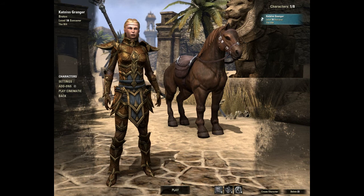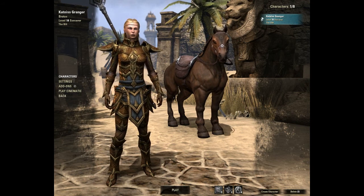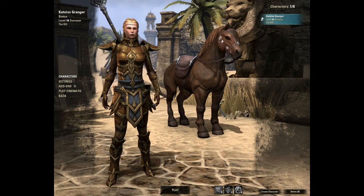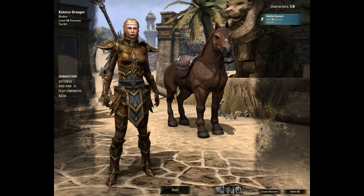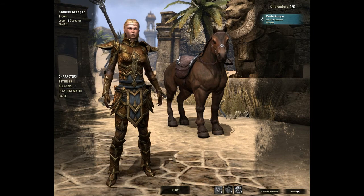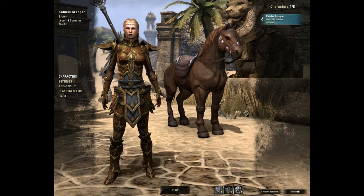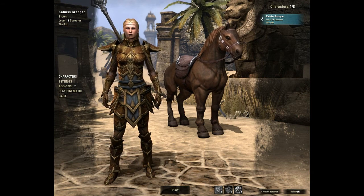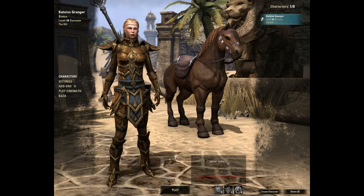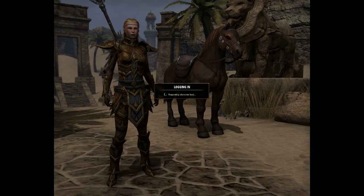Thank you guys so much — we're almost at 300 subscribers, thank you, woo! So today I decided I wanted to change things up and I'm playing Elder Scrolls, and that's super exciting. As you can see, this is me — my name is Katniss Granger. I'm a level 16 sorcerer, and that's my horse, her name's Oakland.